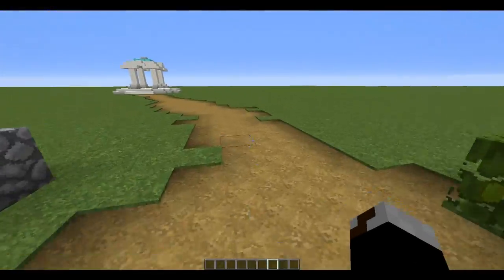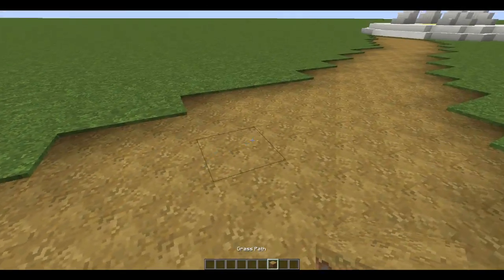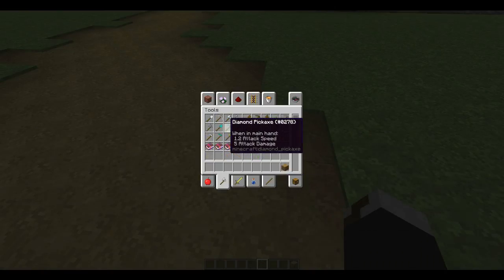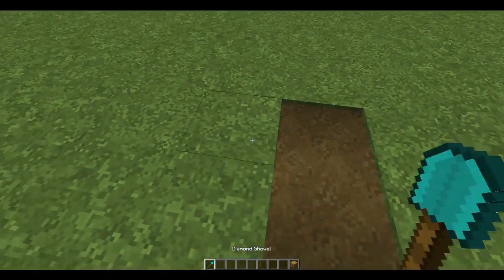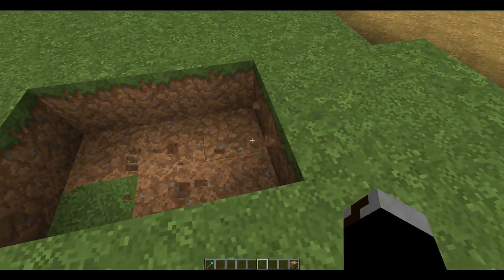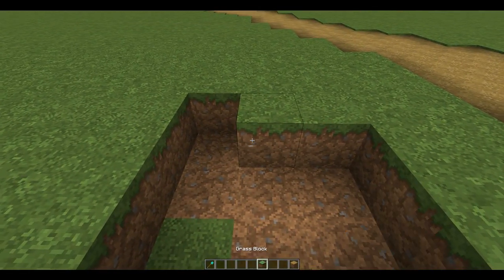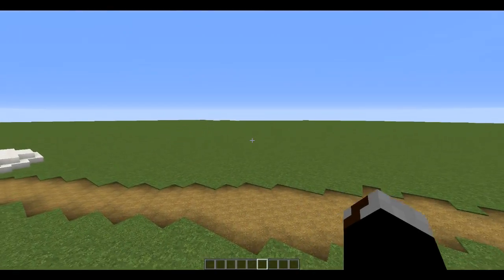Obviously there's a standard pathway — you get grass and then right-click it with a hoe and it turns into this nice yellowish block. If you're in creative mode you can middle-click them to get them so you don't have to use a shovel.